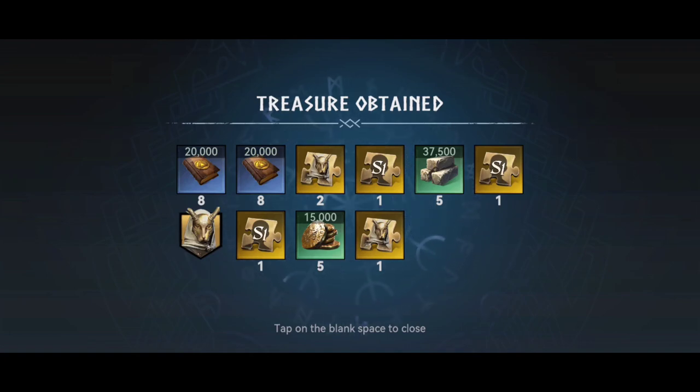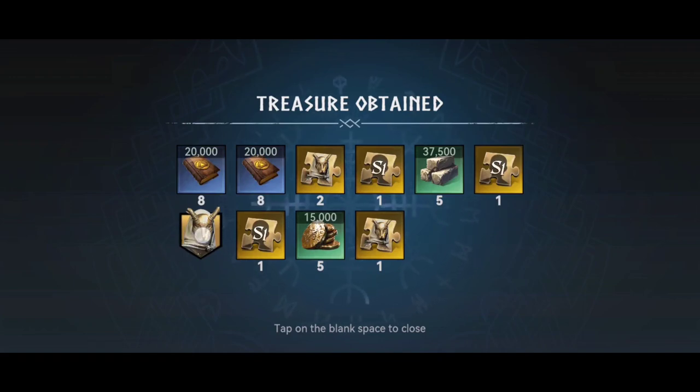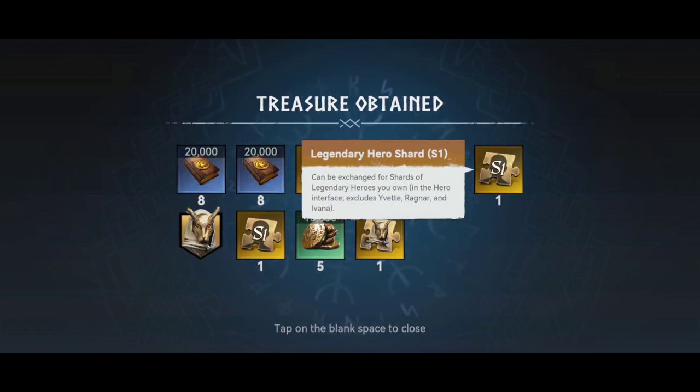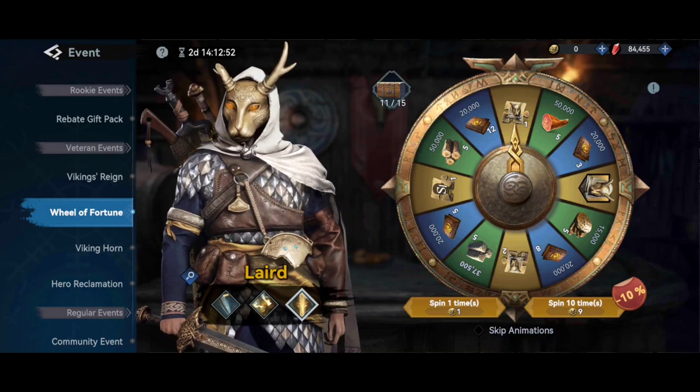The developers made an update one or two weeks ago and they adjusted the drop rate of the Lead shards, making it a little bit better. As you can see, with 9,000 gems I got 10, 12, 13 Lead shards, plus two legendary hero shards that you can use on other heroes or on Lead at the same time, and some experience books.